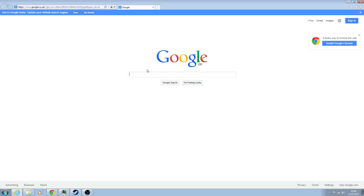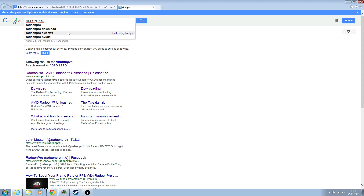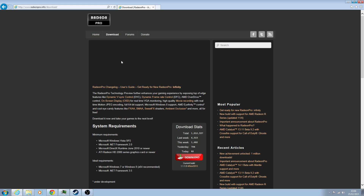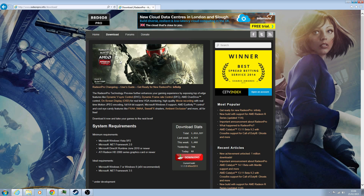So what you need to do initially is download a program called Radeon Pro. Search 'Radeon Pro download', click on it at the top. This program can be utilized even if you've got an Nvidia system, so what you need to do is just go to the download section and click download.